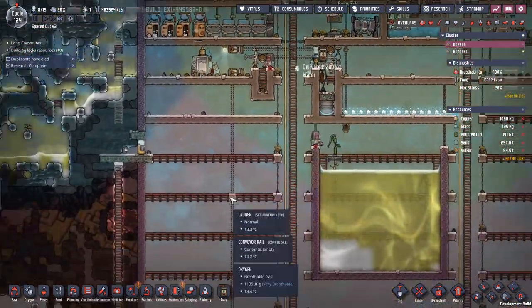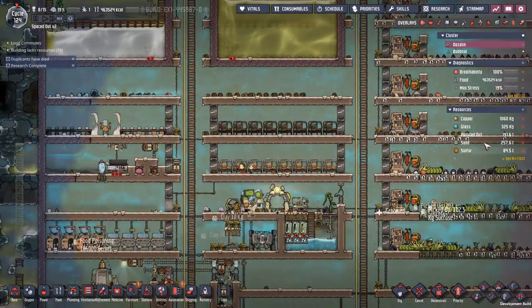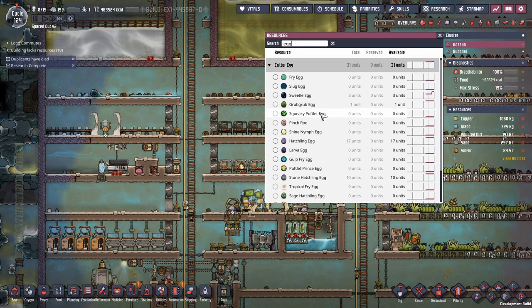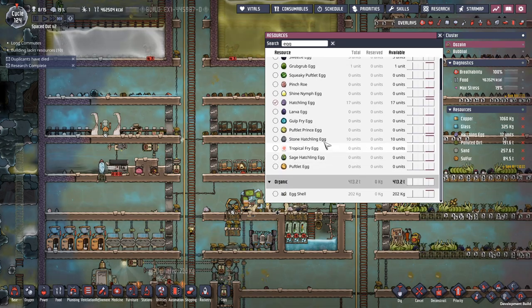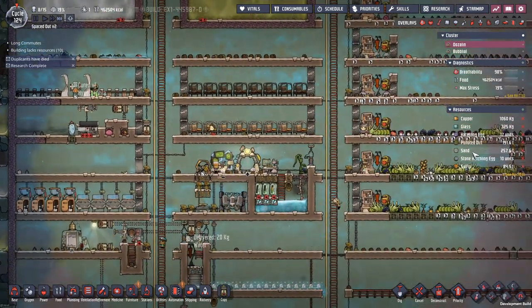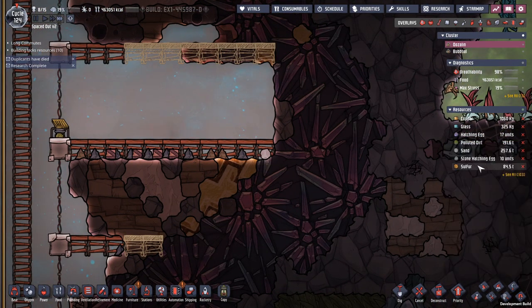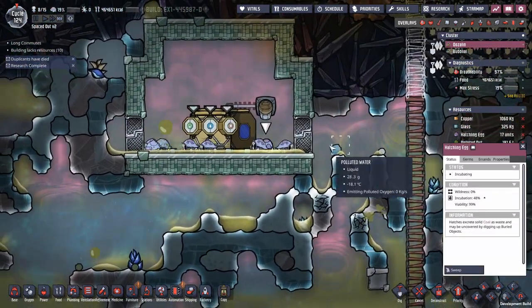Now I'm getting a bit confused. Didn't we get from this first planet — how many eggs do we have here? 17 hatchling eggs and 10 stone hatchling eggs. Where are the eggs? I clicked on the sand, didn't I?